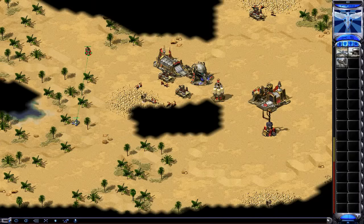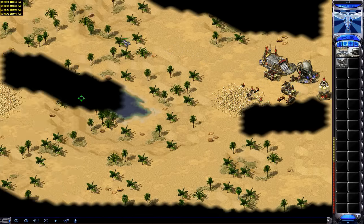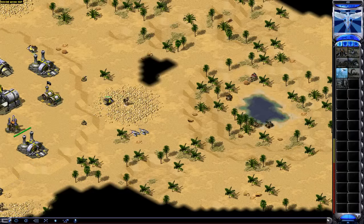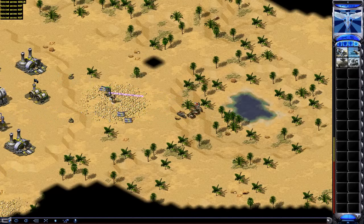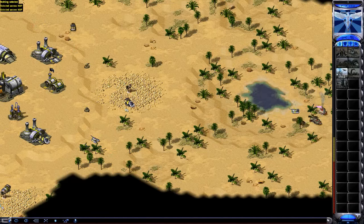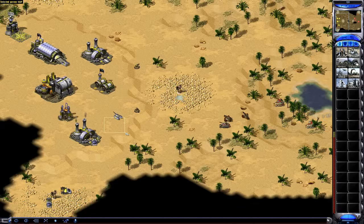I want to scout the map and get my grizzly tanks higher — quite a few grizzly tanks. I want to make sure that he doesn't magnetron my miner onto something that's going to make it blow up, or magnetron it onto a refinery. I want to try to fight these guys, but it looks like I don't really have enough tanks right now. I actually think I messed that up right there, but at least I fought back.